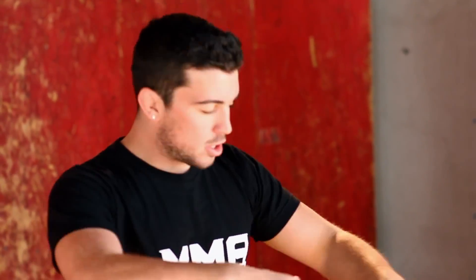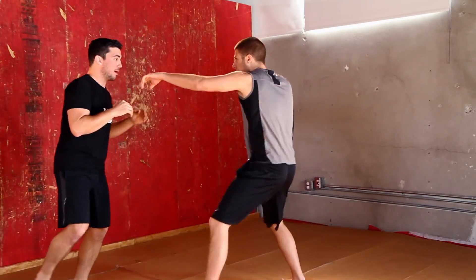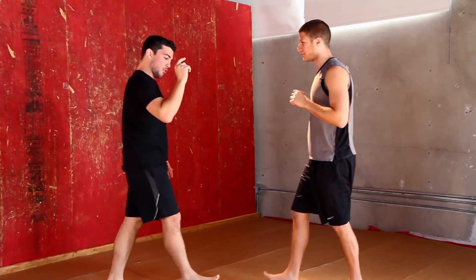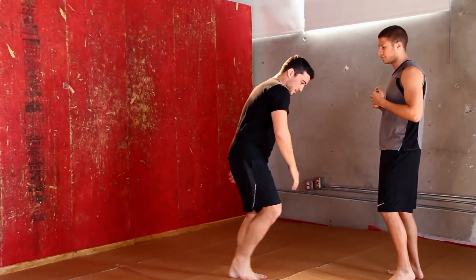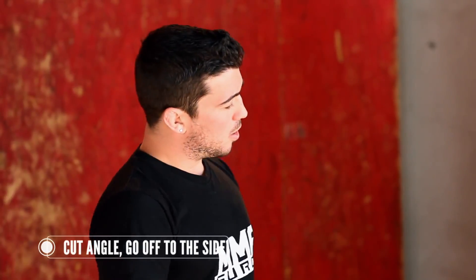Number two: you're going to move backwards but look to cut angles — that's really the proper way you want to move. Not just straight backwards, but off to angles. When you practice with a partner, have him rush at you with a three-punch combo — left, right, left. On that third punch, I'm going to look to go to the right side, cut an angle and go to the right.